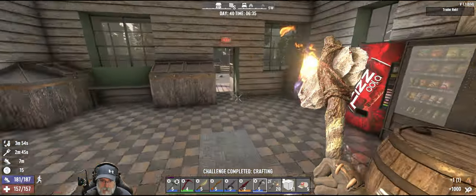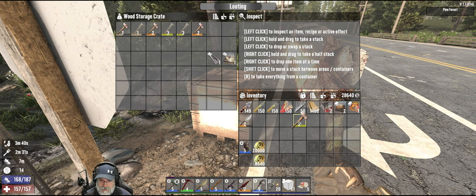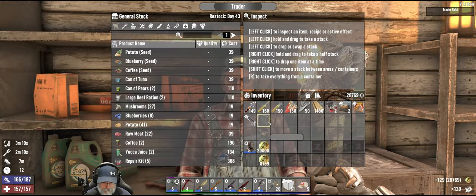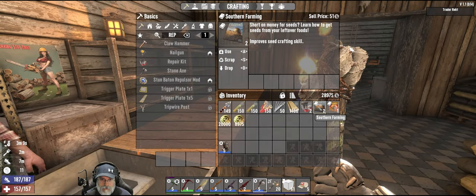Gotta grab a couple more things. We'll just stick this stuff in here and grab those two things. Selling to even a dumbass like you — that brings us up to 28, almost 29,000 coin.